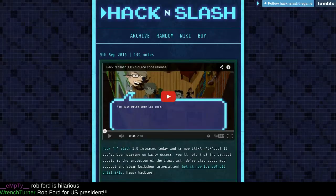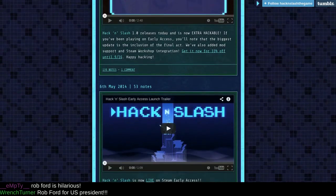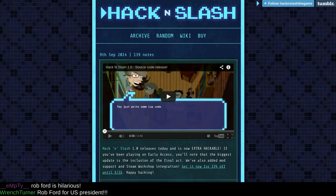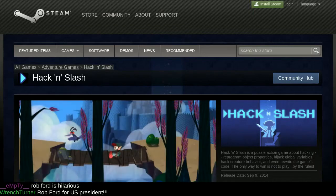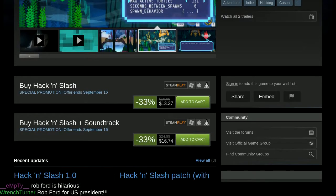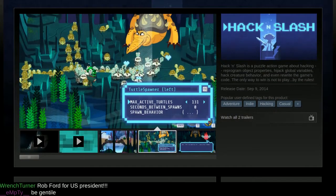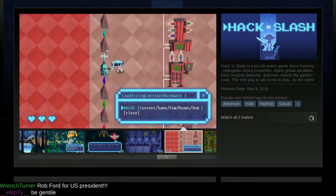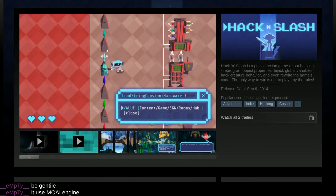We're back to bring you this review for Hack and Slash. This is from Double Fine Productions, it uses a custom engine, and you can find it at hackandslashthegame.com. You can pick this up for twenty dollars, but until the 16th of September you can get it for 33.33% off at $13.99.